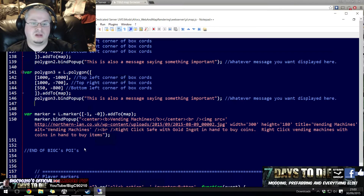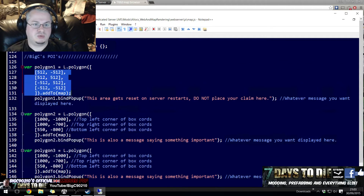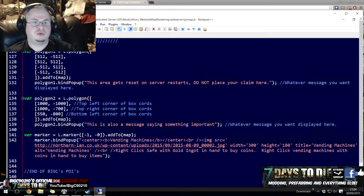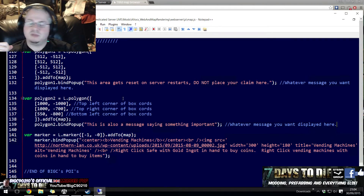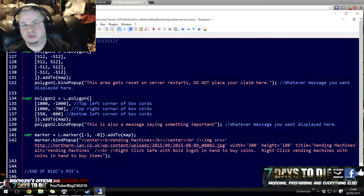That's pretty much it. I'm going to go back, save this, and now I'll have my square, my triangle, and my marker. So there's my square, there's my triangle, and there's my marker. One thing to say is that when Alex releases new versions of his map software, it might end up overwriting this file. So I would save a copy of your map.js file somewhere safe, so that if you do update to the latest versions of Alex's fixes and it wipes out your map, you can put all your POIs back in — your map markers and stuff like that.